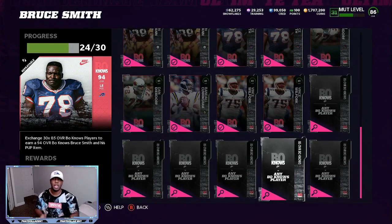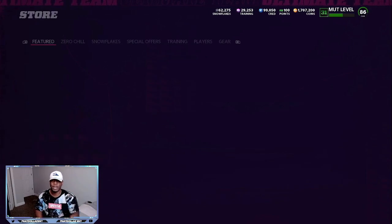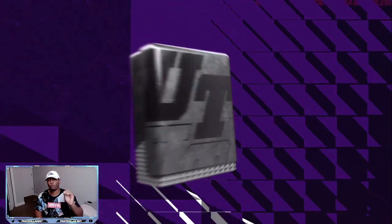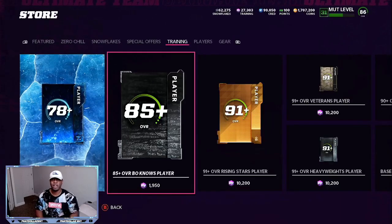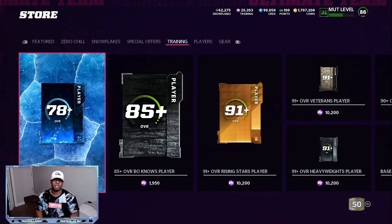We are six pieces away — we need six pieces to finish that 94 overall that we can quick sell. Within that quick sell and the training I have left over, that should be enough to complete another 95 overall that goes for 470 to 490,000 coins. There's an 86 right there. You back out of the store, take your time — three to four minutes out of the store, go back in. It's like a refresh. You're still going to get 85s and 86s, but not in a row like they originally did.